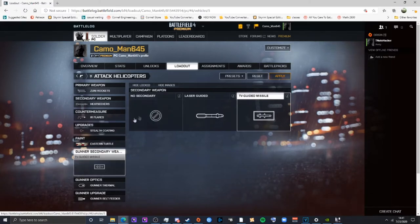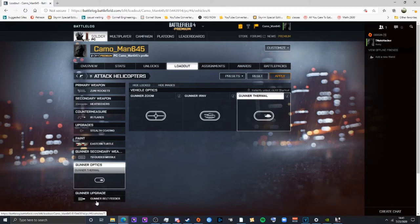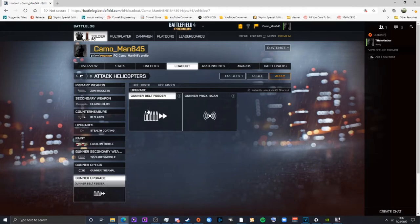For the gunner: use whatever you can, and as soon as you get laser-guided use them. TV missiles are god-tier. Get thermals as soon as possible — the zoom almost hurts because you can actually see where your shells are landing and see the head markers. If operating at long range as a gunner, don't use the gun — use your missiles. Belt feeder is great for TV missiles. Proxy scan is less useful once you have thermals, since you can see targets clearly.